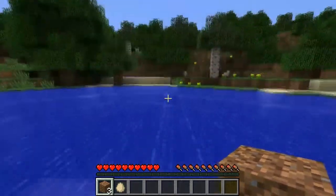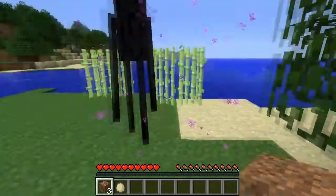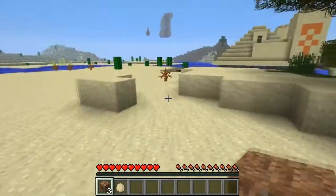What else has been added? Dispensers will deploy boats on water and minecarts on rails. Powered minecarts and storage minecarts are also similar to minecarts. Let's test that out, then.